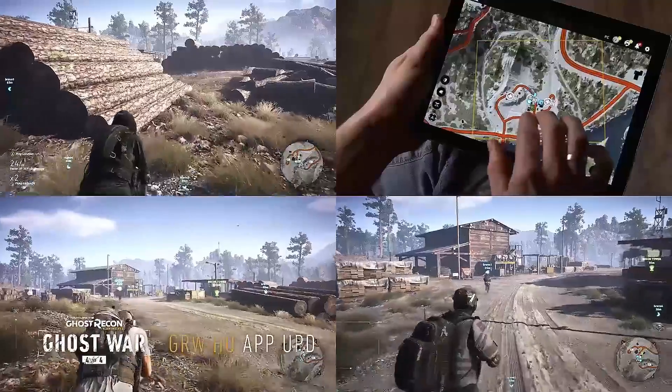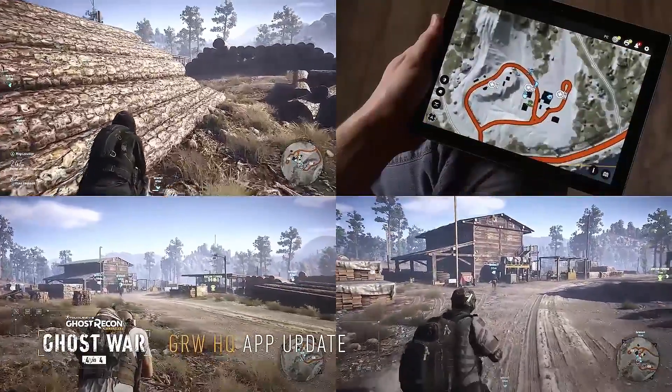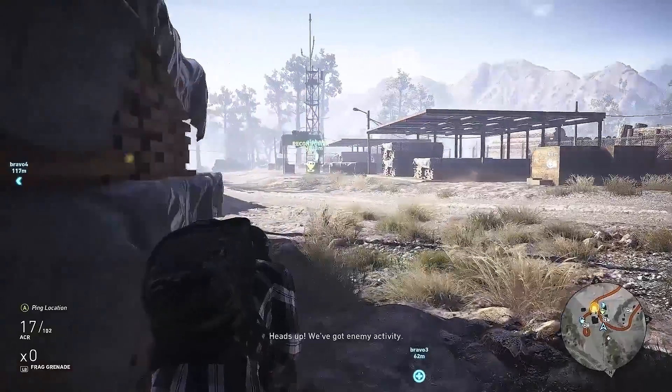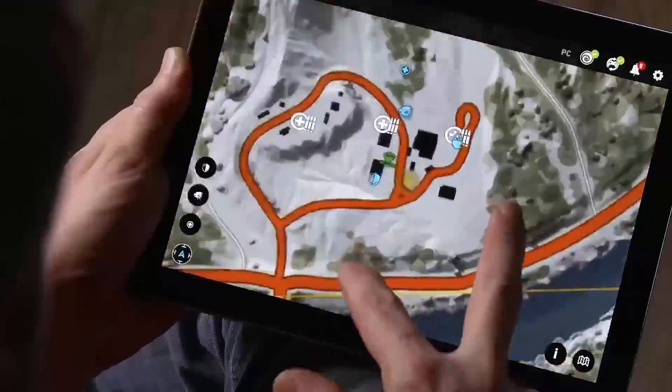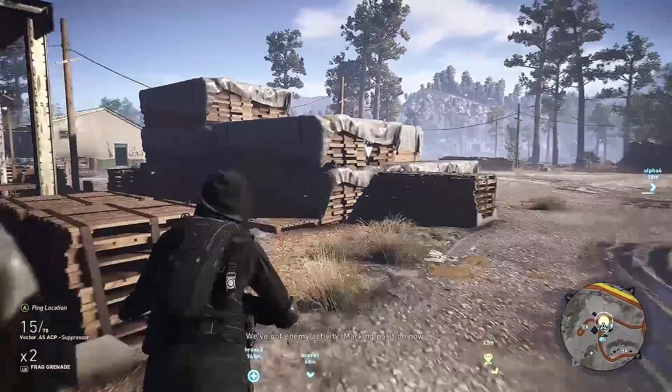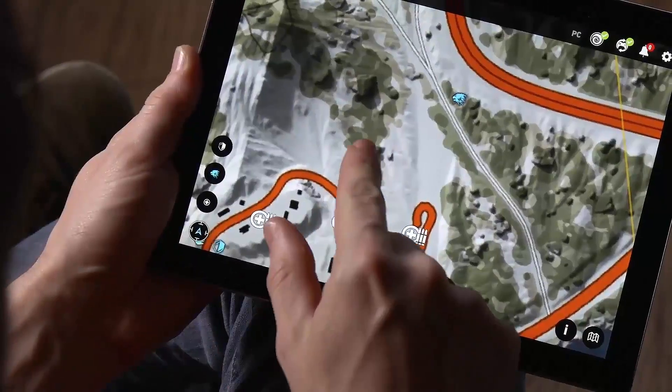We've also updated the Ghost Recon Wildlands HQ app with a new feature for Ghost War. The most tactical players can now follow the action on the battlefield on the second screen TAC map, and use it to send precious intel to their teammates — allowing you to control the battlefield and foil your enemy's strategy.